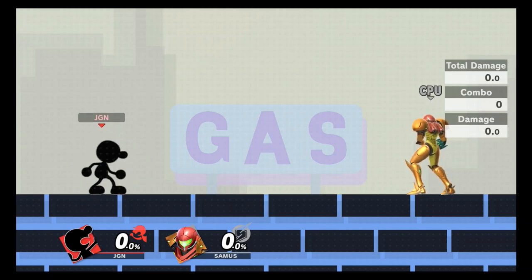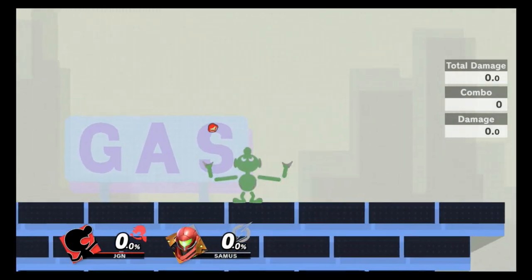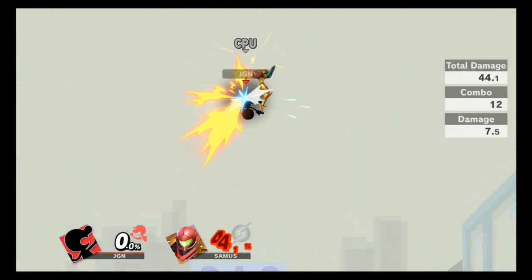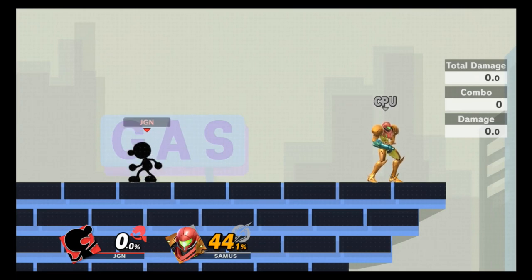Fourth combo uses down throw, which I said is a great combo starter. The sequence is down throw to forward air to up air. You can also attempt to extend with an up B afterward, though it's harder depending on how your opponent DIs. Alternatively, you can follow the up air with a second up air. When it connects fully — including the up B — it's a 44% combo.